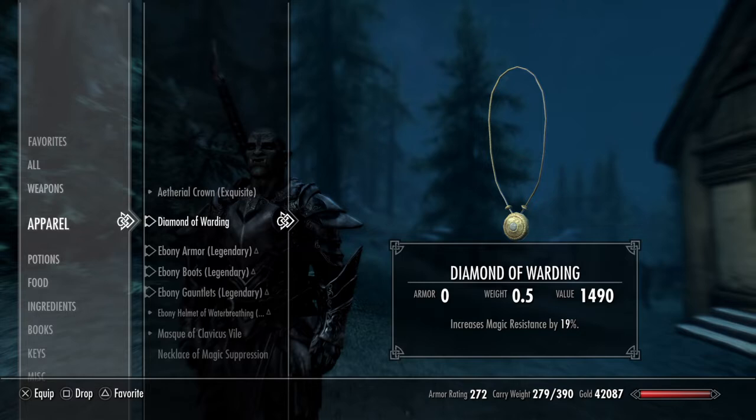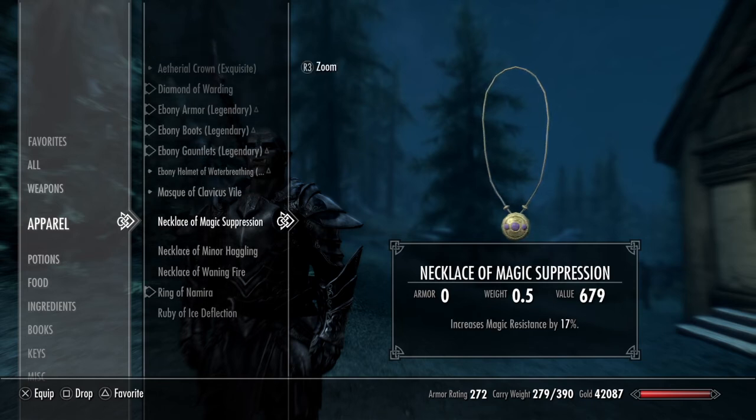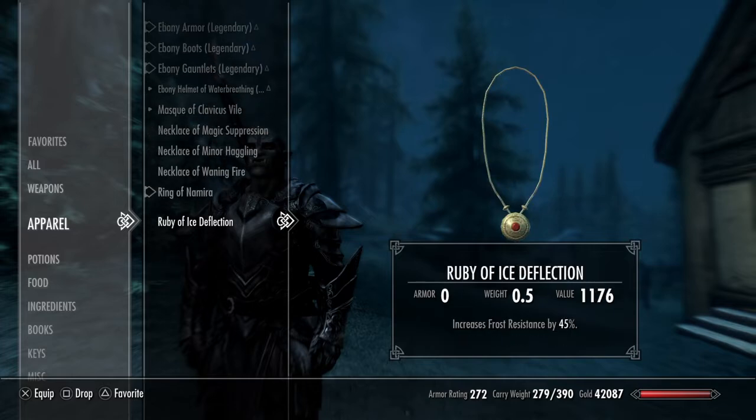Even with a grand soul gem, the most I get is 19% magic resistance. That's kind of harsh, considering that this one here that I got off Harkin only gives me 17%. So I only got a 2% increase? Man, that's rough.